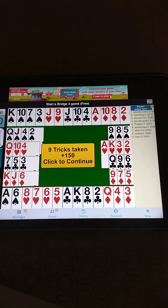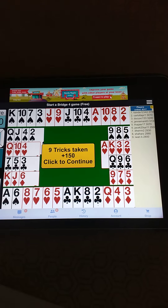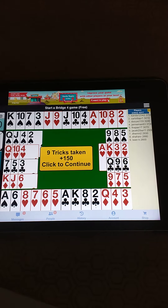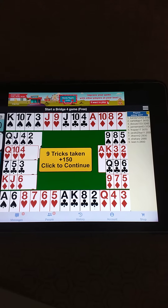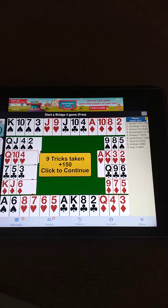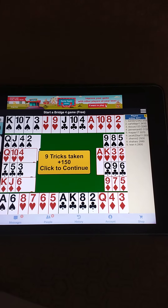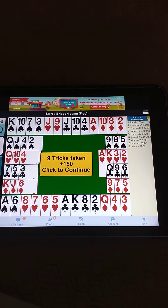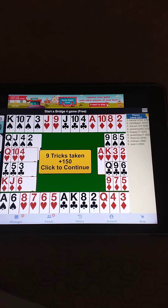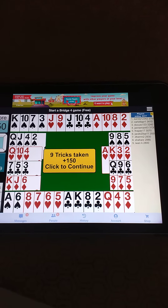The opening lead was a club low. The club jack is covered, and the queen is covered, and the club ace is taken. Then a club back, club 10 is won. Then from dummy, a diamond low is played, on which the diamond queen is played, and West wins with the diamond king.